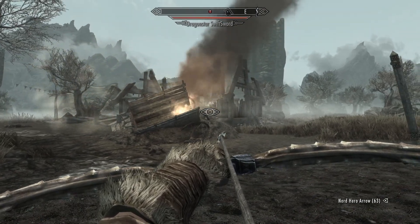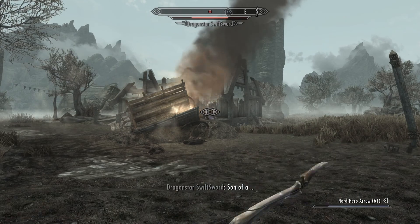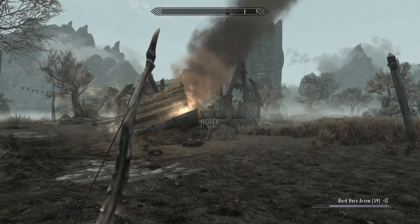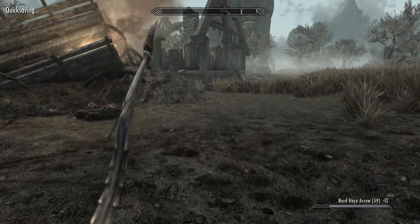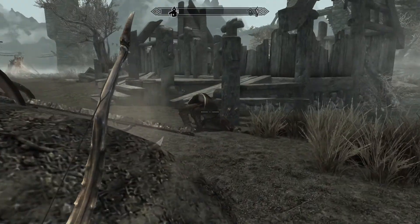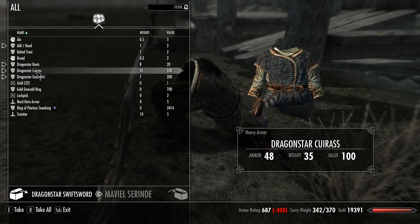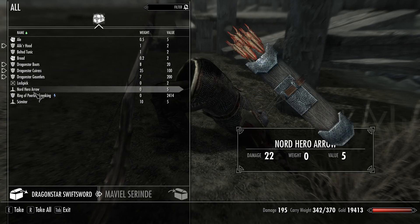Dragonstar Swift Sword, who's stuck behind a pile of mud. Thank goodness, because look at him. I've got arrows that are more or less like dragon bone, or close to it — maybe Daedric. I'm sure this mod makes things more difficult. We're still running at a nice 60 frames per second. He's got some bread, some gold. Dragon Star. Heavy armor again — not interested.